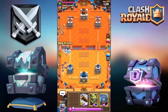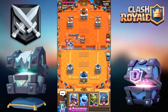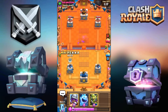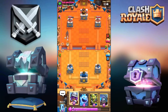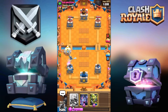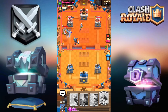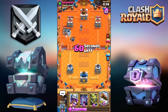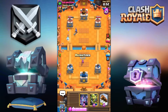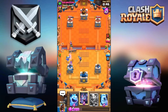Going for the bats — he still hasn't dropped his hog yet. If he goes for the hog I'm going mini pekka ice spirit to counter that, then I'll go for a hog on my own. The hog is going to deal one shot — good, I'll take that. Going for the mini pekka and a log.